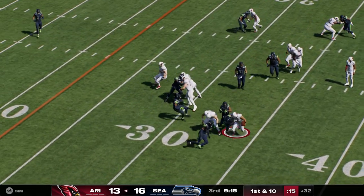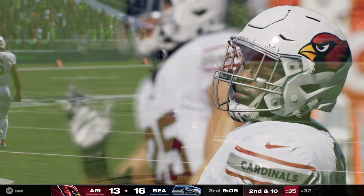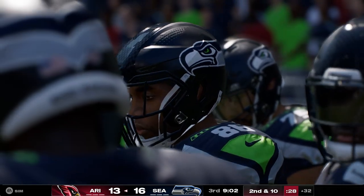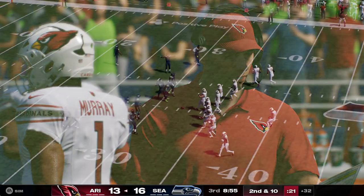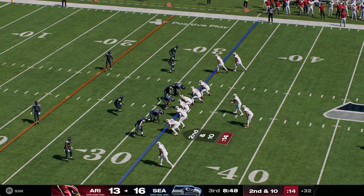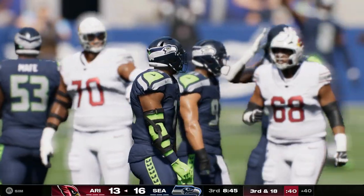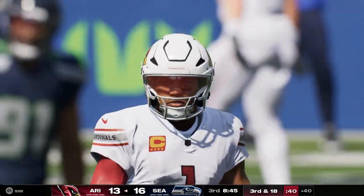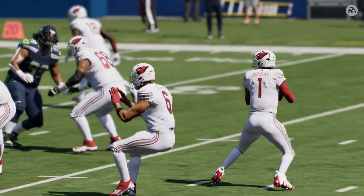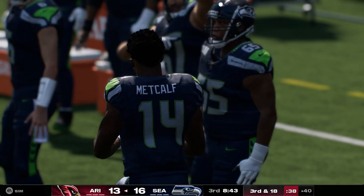They run behind center with Connor and are stopped right at the line of scrimmage — just no cutback lane whatsoever, second and ten. He was trying to bounce it outside but defensive pursuit was there and just ran him down. Murray now to throw — and he goes down, they get to him back at the 40. An eight-yard loss. All about the offense so far this drive, but the defense responded — second and manageable became third and long, and the drive marching toward the end zone is one play from stalling out.